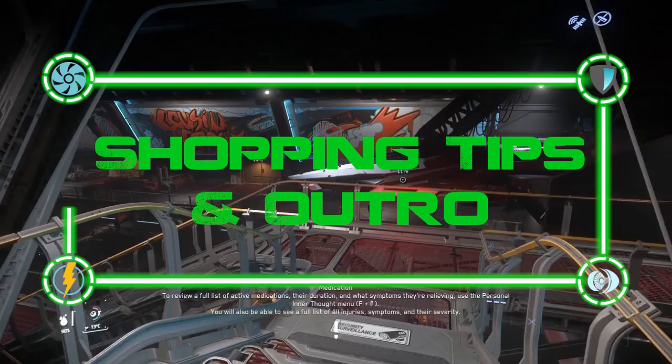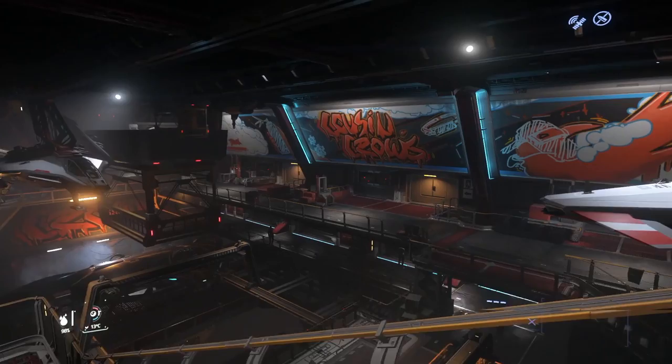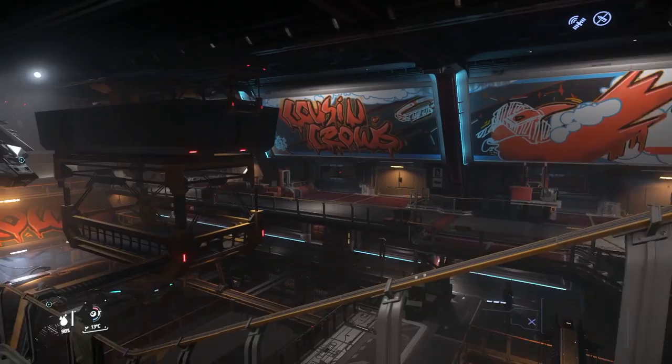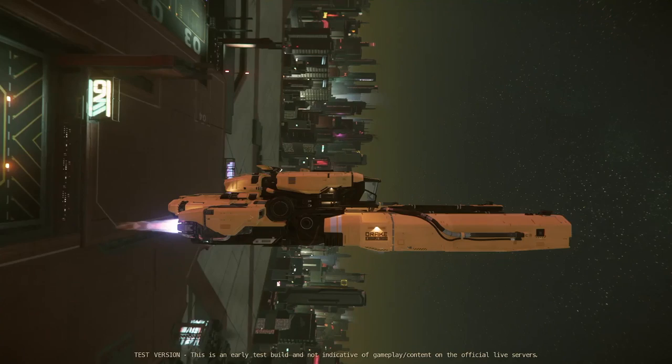My shopping tip for this video is to head to Orison for some one-stop shopping, where you will find everything for this ship in one place. The shields, engine, and power plants — if you decide to pick them up — are all at Cousin Crows. Orison recently had its QT altitudes changed when coming and going, so it no longer takes forever to leave or arrive there, making it a lot more convenient to travel to and fro.